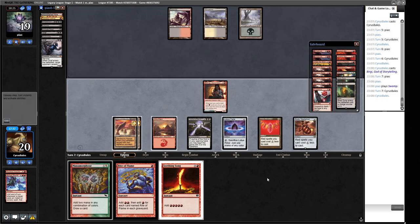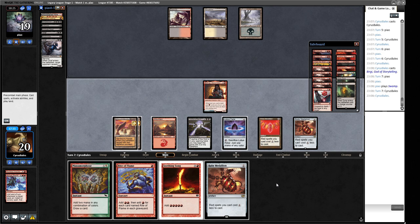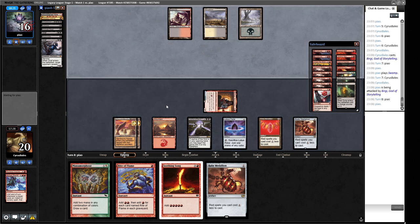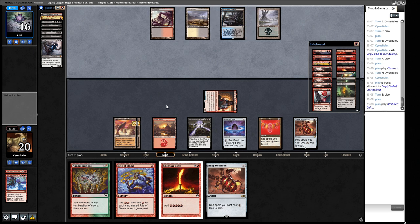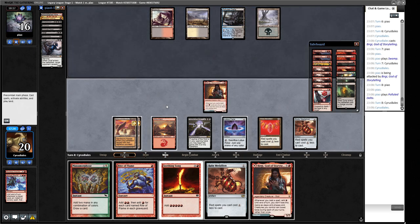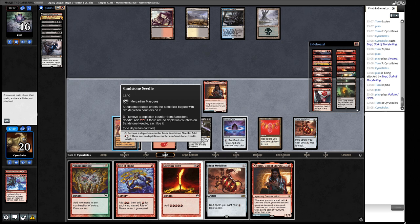That land isn't a blue source - good news for us dodging Show and Tell. We play out the Medallion to gain mana off it. They fetch a blue source next turn but they don't have Show and Tell plus a monster, or they would have played it. Now we have the Horn. I think this is going to be pitched to the Horn and we're going to make a move.